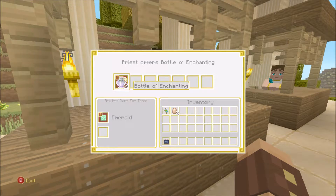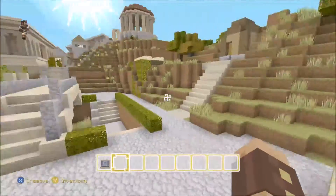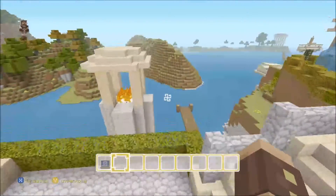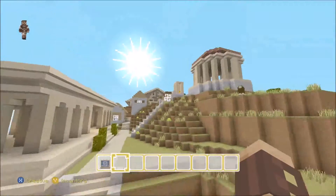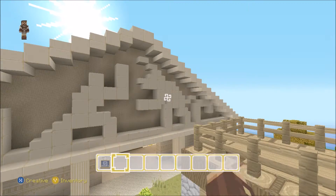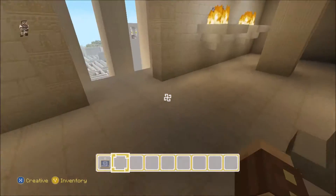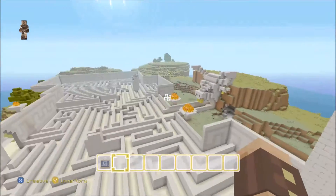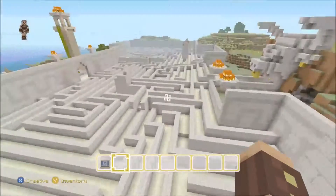A bottle of enchanting for one emerald - that's an okay enchant. There's a female villager too - I don't think I've seen a female villager in a texture pack before. Down here it looks like stairs lead to the dock. If you come all the way over here, there's a thing with a guy fighting a bull - maybe the Minotaur. And if you go into this temple, it has fiery torches and it leads down into an awesome maze. There's probably a disc somewhere in the maze.